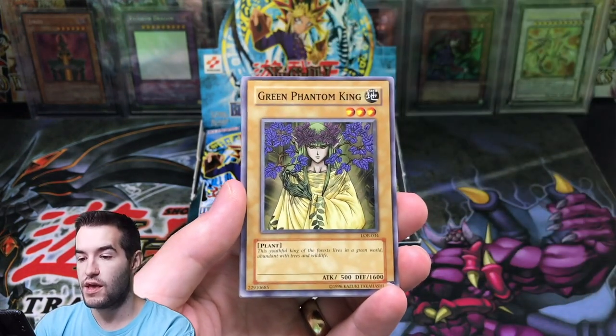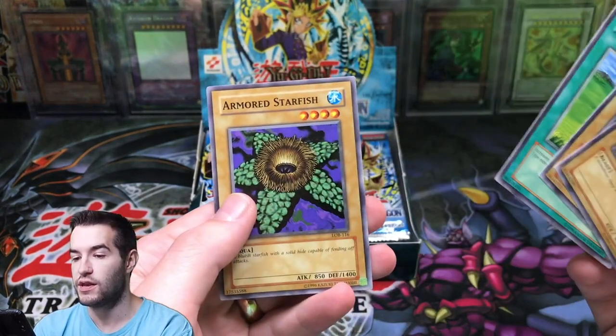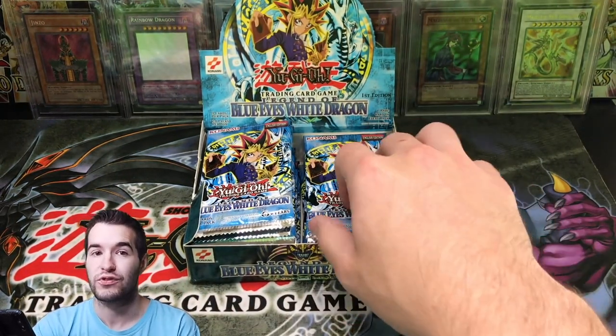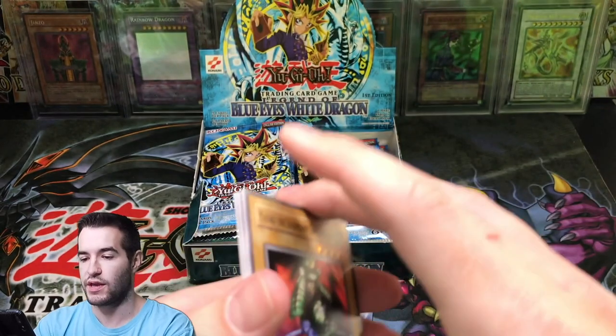Forest, Green Phantom King, Giant Soldier of Stone — rare. Mystical Sheep number two, and Warrior number one, Sogen, and Armored Starfish. So this is Legend of Blue Eyes — pretty much any ultras are what we want. Secrets would be cool as well. Any of the big four is going to be awesome. I would love to hit something epic like that.